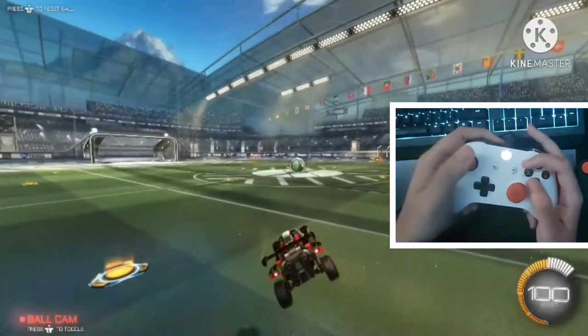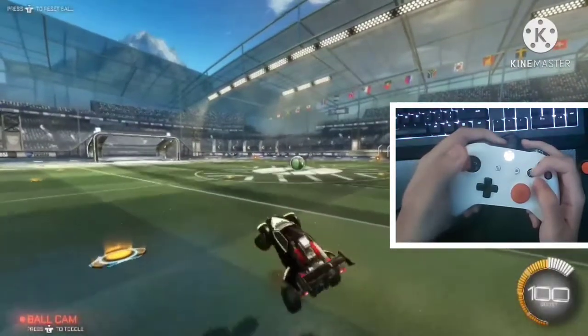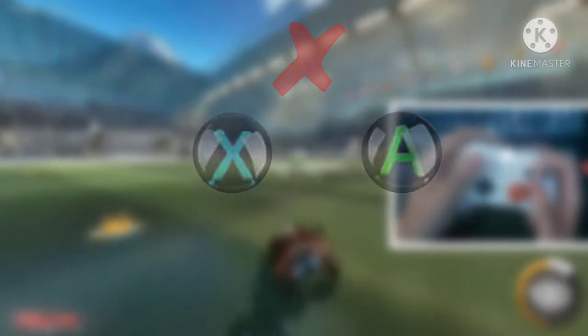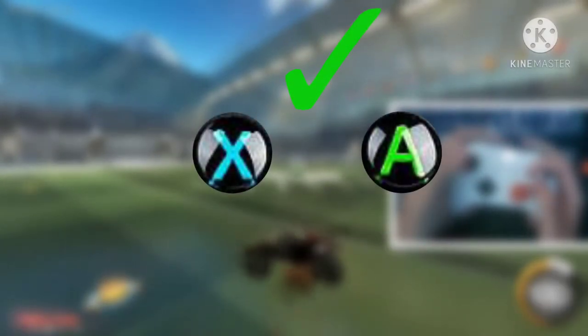The second mistake that people make is not timing the pressing of air roll and jump properly. You don't want to press them at the same time, but you want to press jump immediately after pressing air roll.